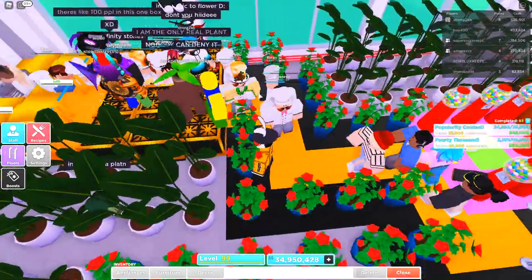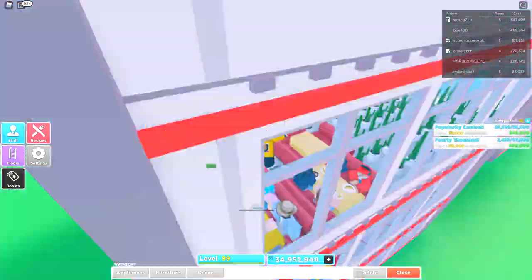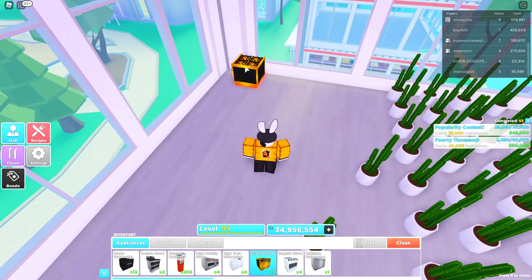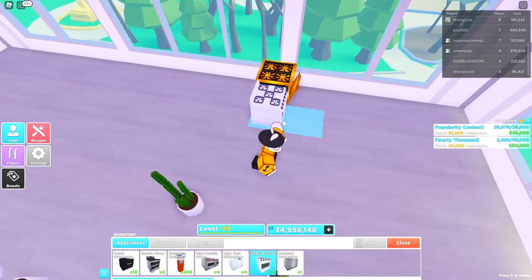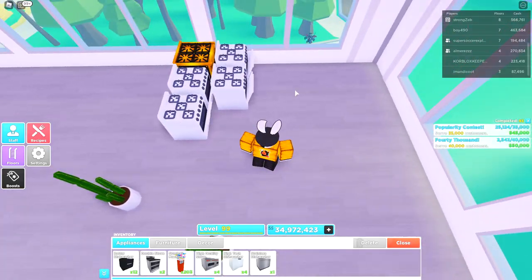When setting up this corner, you want to start from the outside inwards because all of your stoves need to be facing inside. I'll head to my third floor to explain what I mean. You want to face them all towards the windows. The reason you start from the outside is because stoves have an extra block in front — if you have a stove here, you cannot put another stove right in front of it. So start from the outside inwards, just like I'm doing here, and keep going until you have all 11 stoves.